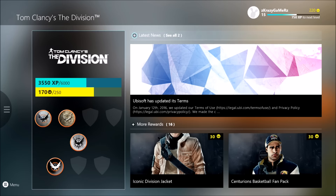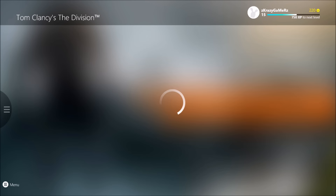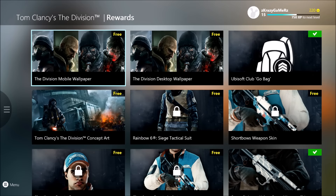Once this page loads, you want to go to 'More Rewards' — it says more rewards with something like 'CO16' in parentheses. Click on that and you can see all the different things you can actually get for The Division.